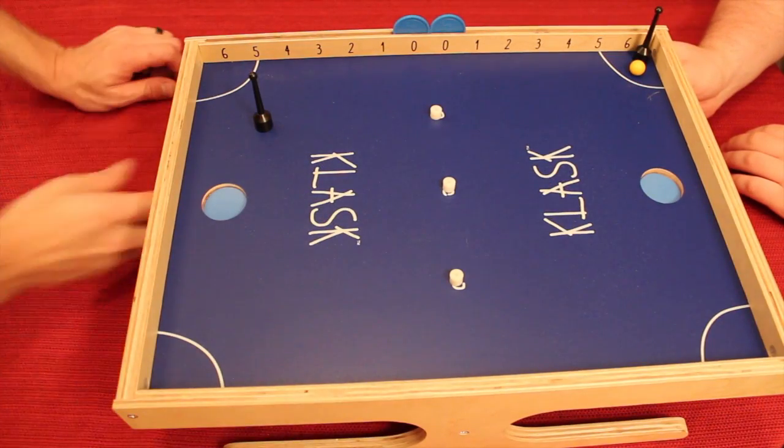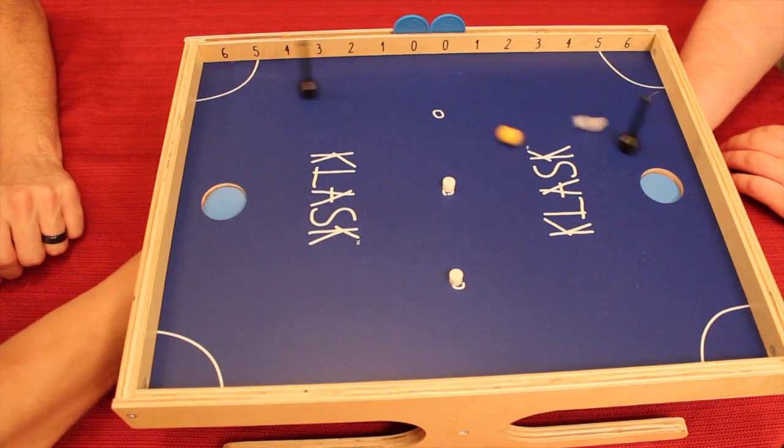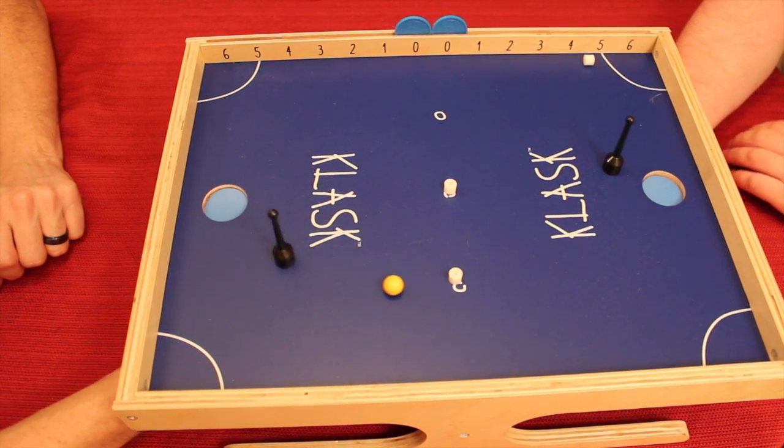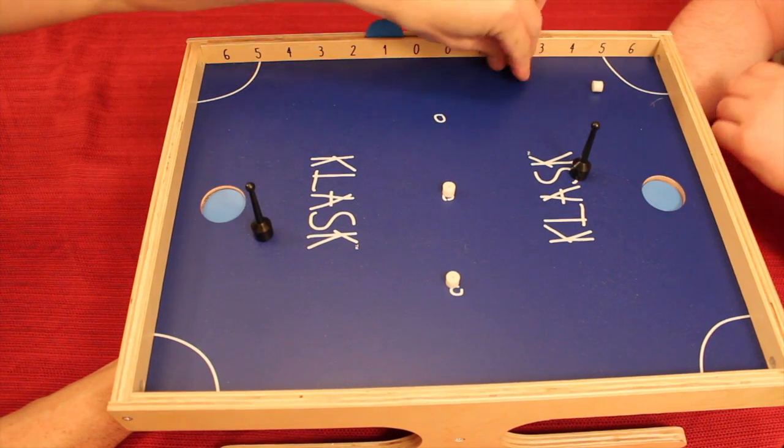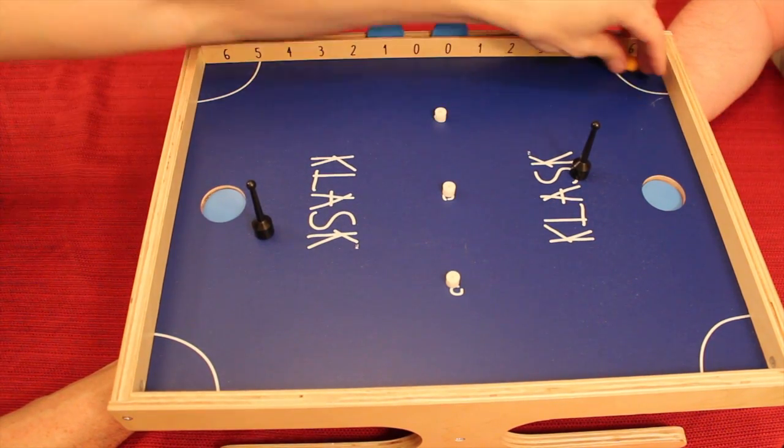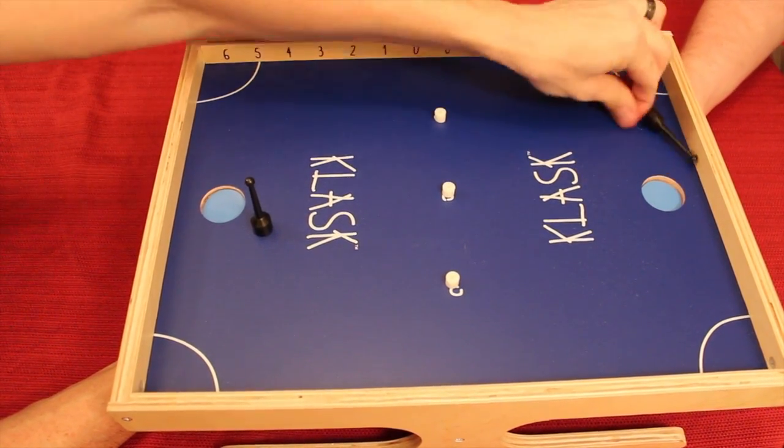The game starts with a corner kick for the youngest player. He got in the goal — it's 1-0 and this gets reset. The losing player gets to start a corner kick from either side.